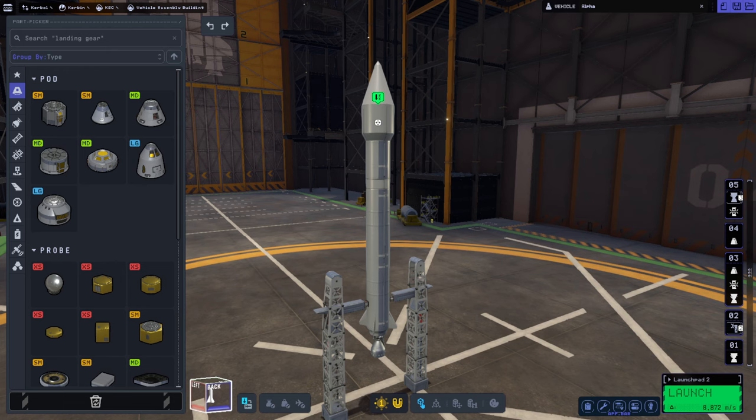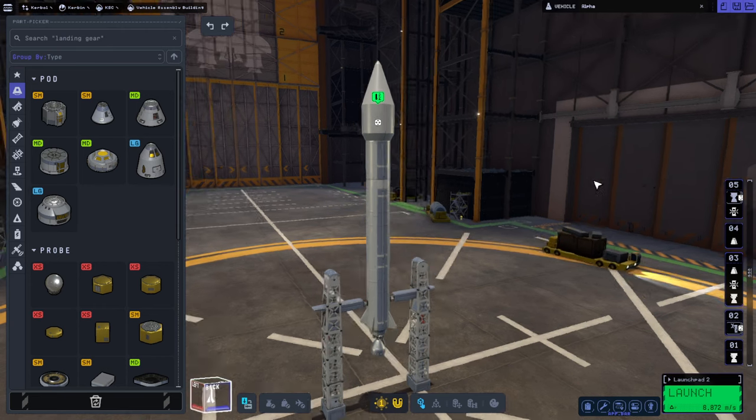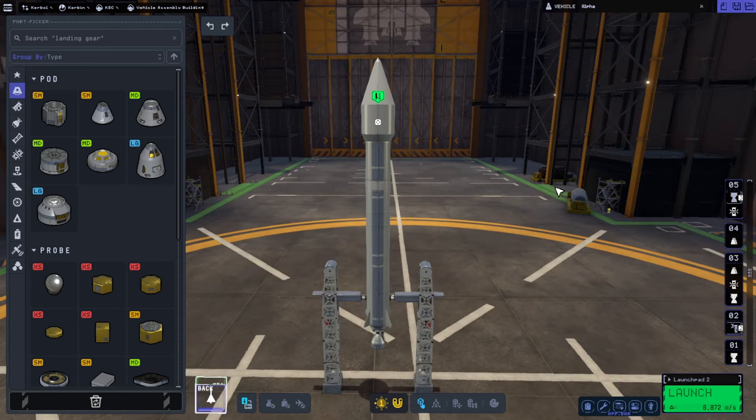So they have fixed it in that the fairings don't do that weird drop down to the surface of the planet, which was disconcerting. So this is better, but I think there are still some improvements to be made. Anyway, that was my first look at the first patch, and there are plenty of improvements — some of them are difficult to assess in this sort of mode.